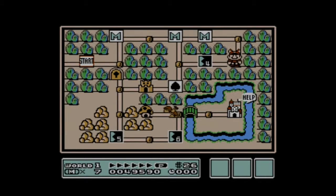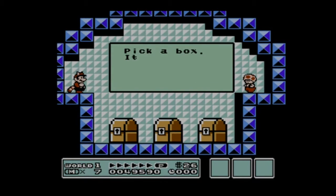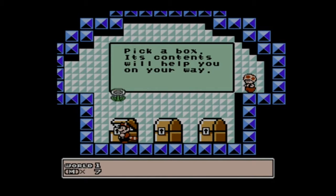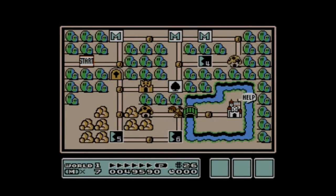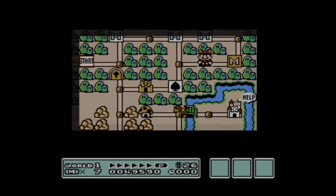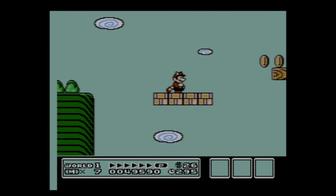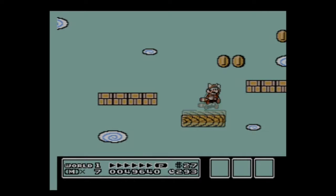Here is something new: a Toad's House. You get to choose one of three boxes — left, middle, or right. Because I'm playing on the Wii U Virtual Console, I could make a quick save state and open each one to see what's inside, but I'm not going to. I'll go for the left one and it gives us a flower. If you wanted to, you could use the save feature to check all the boxes first.